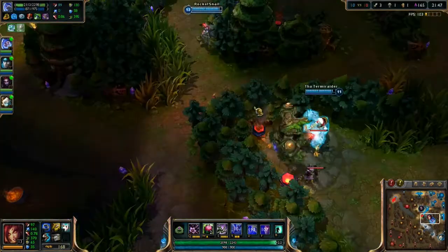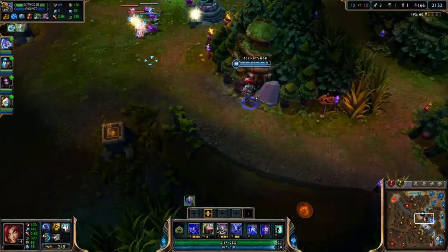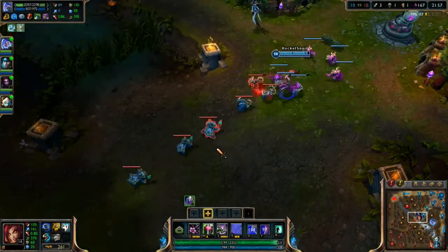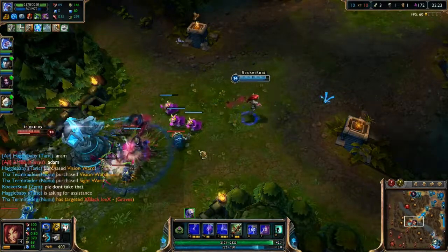Deadly Bloom is a piece of the puzzle that is Zyra's combo potential. Learning to weave seedlings into your abilities increases your damage potential exponentially, and when that becomes second nature you start to realize the true potential of this amazing champion.